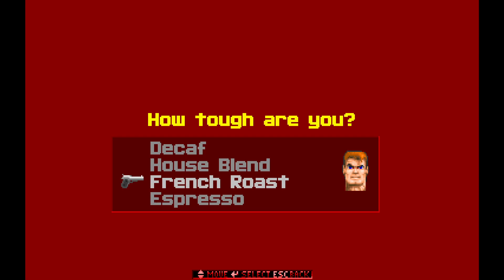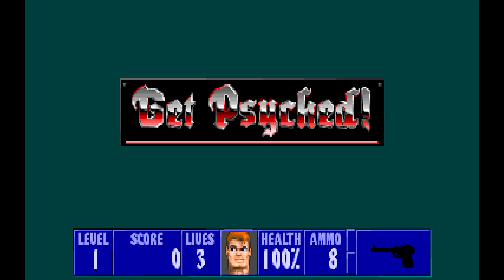There are 20 levels to get through, so let's go ahead and get started. We're going to be starting with Episode 1, of course, and I really love the difficulties here. We're not a decaf or a house blend person — I think we're going to be playing on French Roast, because this mod can be fairly challenging, and I'm sure it's only going to get more challenging as we go along. So the French Roast setting is what we're going with. Coffee Break, Episode 1.